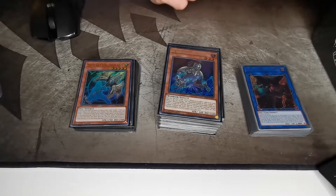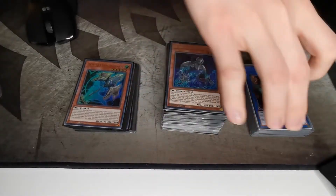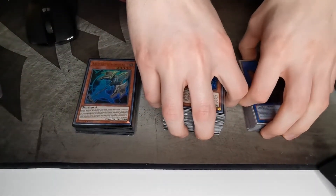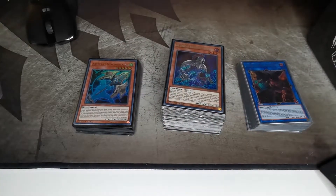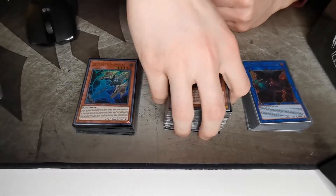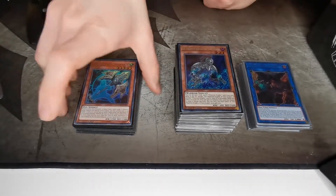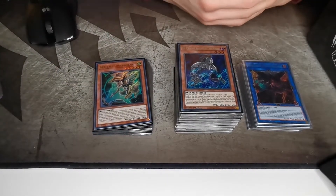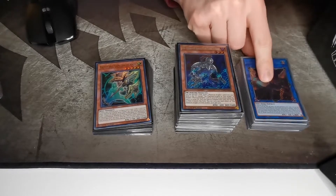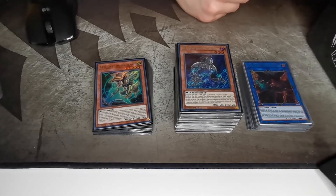Hey guys, my name is Kevin and today I'll bring you an update of the Phantom Knight deck profile. My old deck profile isn't viable anymore because Linkross got banned and the Buster Dragon lock doesn't work anymore. So I tried to go the old route with the BAs and found out the combo is quite the same — the end board is the same, you just don't end on the Buster Lock anymore, but instead on a Dweller or an Evilswarm Nightmare.